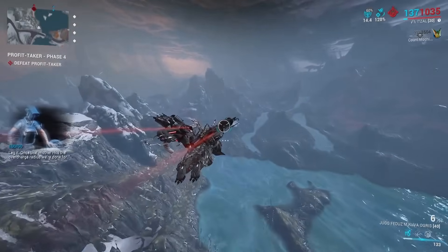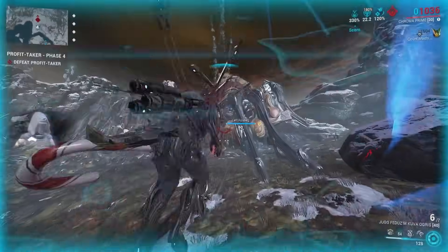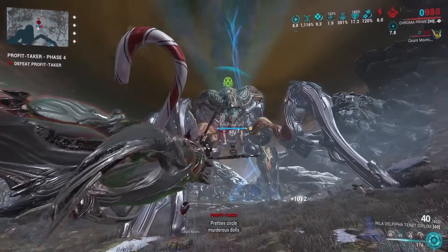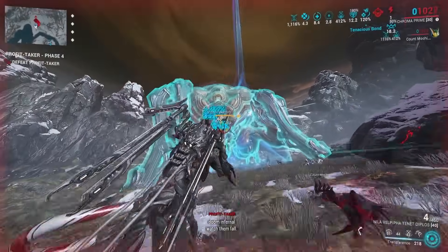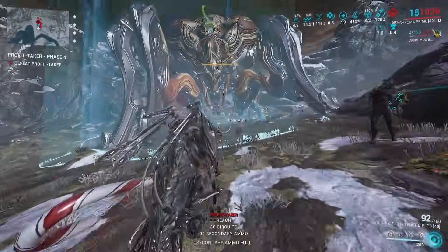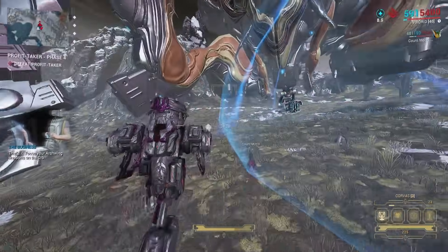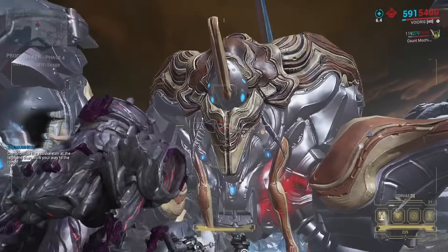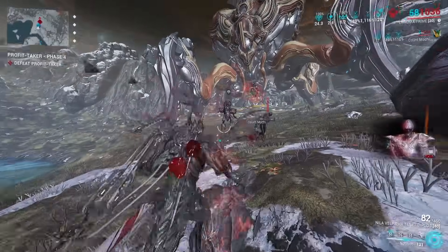One reason Volt is faster: Volt's Electric Shield can apply to Archguns and make them do a lot more damage. As for the big changes in the Jade Shadows update, it was mainly to enemy resistances and weaknesses. The Corpus no longer have multiple things they resist and a few they're weak to — they are now just straight up weak to Magnetic and Puncture. So when you're fighting the Profit Taker's legs, you want your Archgun modded for Magnetic.